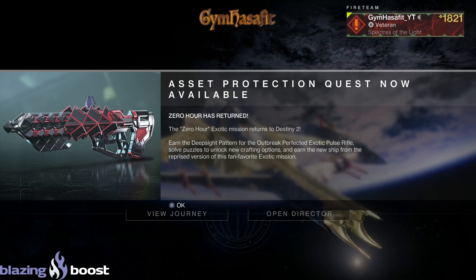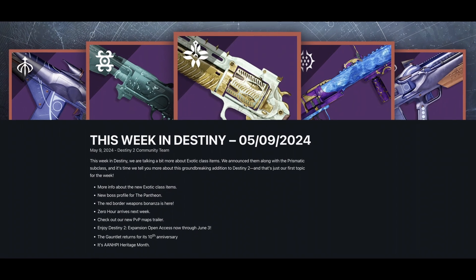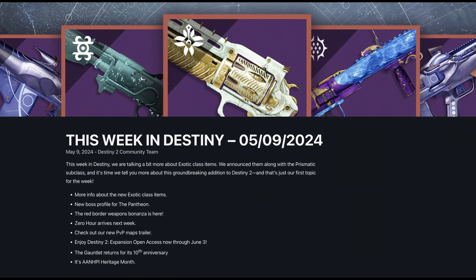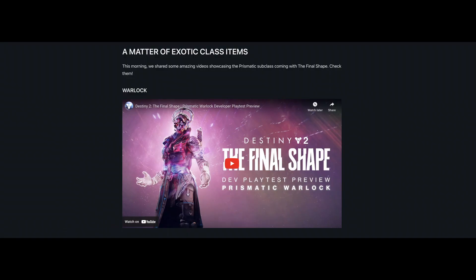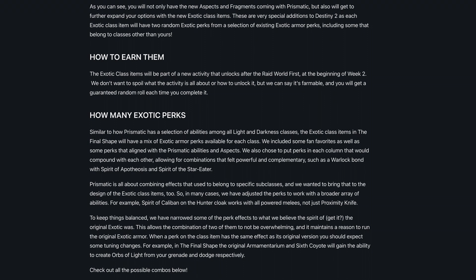Zero Hour has returned — the Zero Hour exotic mission returns to Destiny 2 this week. Bungie's update highlights include the introduction of exotic class items, which come with unique perks and are part of the new Prismatic subclass system in the upcoming expansion, The Final Shape. These items allow for varied and powerful perk combinations that can be farmed from a new activity available after the raid world first in week two.